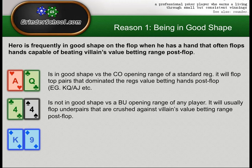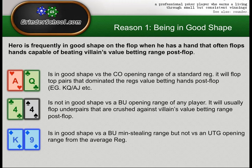King-Nine suited is going to be pretty bad to call in a lot of situations — for example, against an UTG open with this hand in the big blind we're not going to be calling. However, it's in good shape versus a button minstealing range but not versus an UTG opening range from the average reg. When the button minsteals with a wide range — maybe 40, 50, 60% — king-nine will actually flop top pairs that are in good shape against villain's value betting range. Villain could open king-rag, nine-x — and we dominate those hands. So this hand is in good shape and can be called for reason one against wider ranges but not against tighter ranges.